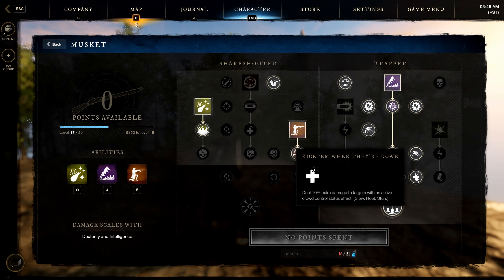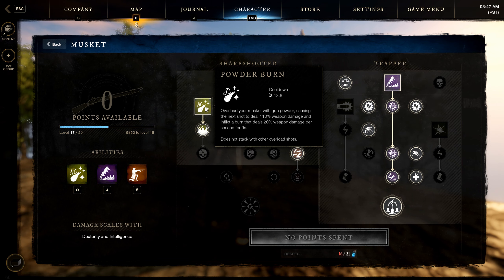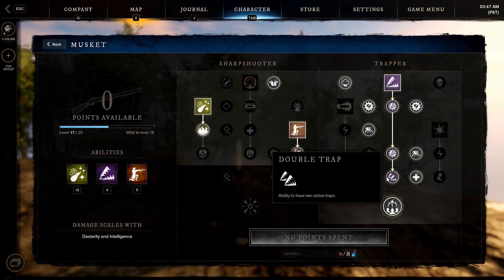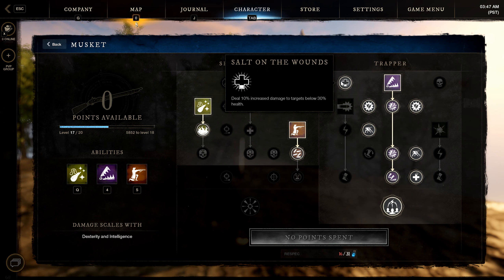You deal 10% extra damage to slowed, rooted, and stunned targets — that's why we get the Crippling Powder Burn perk on armor. After hitting Powder Burn you unlock so much more damage, so make sure you consistently hit it. Take a few extra seconds to aim and guarantee the hit — don't fire it off too early. With Double Traps you have two traps, and the Lethal Combo passive increases musket damage by 20% against targets affected by the Trapper tree status effect.